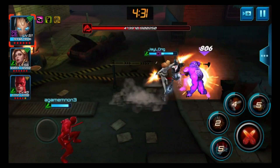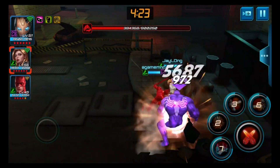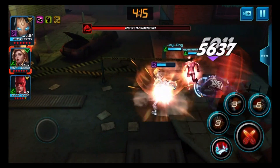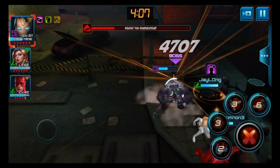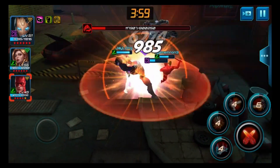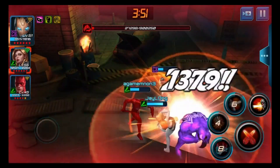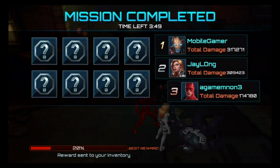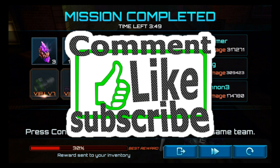I'll be thrilled when I get Vision to six stars — I'll have 10 six-stars. Venom is one of the easier bosses in team-up mode, and I'll be disappointed if I die here. Cleaning this up without dying — very cool. Let's see if I beat Sharon Carter at level 56. Yeah, look at that, took her out! Moral of the story: Ultron's pretty good. Thanks for watching and keep on gaming.